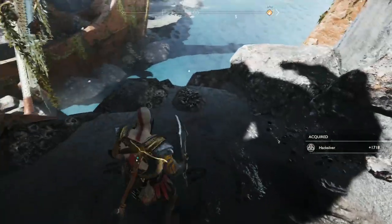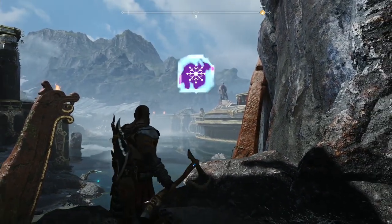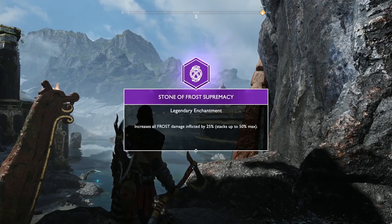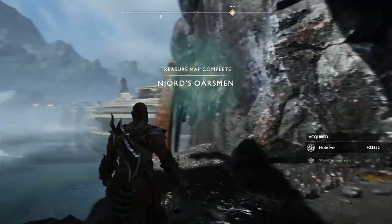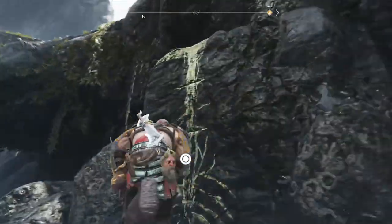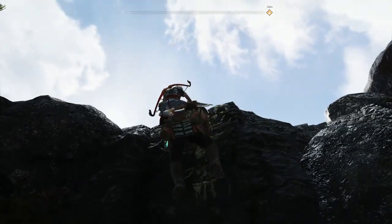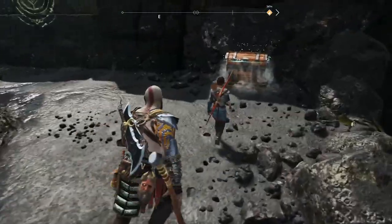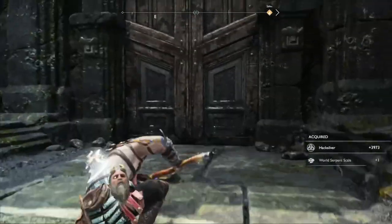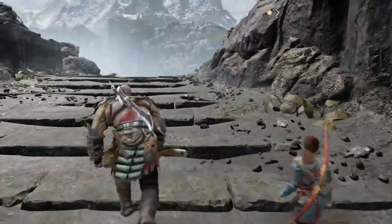There's Hacksilver over here, and over here is a dig spot — this should be the George Orsman dig spot. You'll get a Glacial Catalyst, Stone of Frost Supremacy, World Serpent Scale, and Hacksilver. Orsman dig spot should be completed there. Come back on yourself and then climb up a little bit higher, shimmy across to the left, and jump up right to the top. You could be spending a lot of time in this area at the end of the game — potentially.